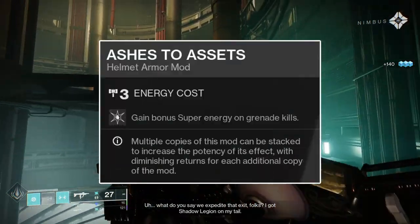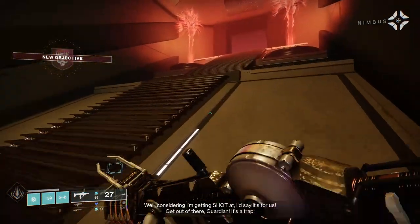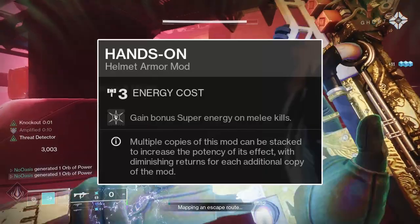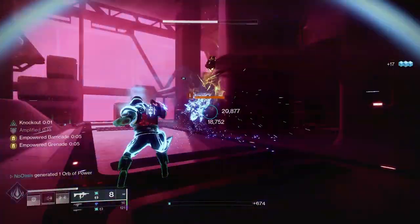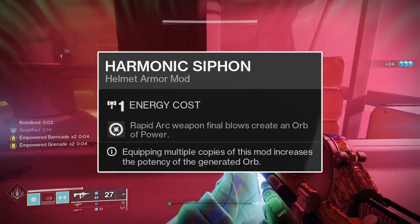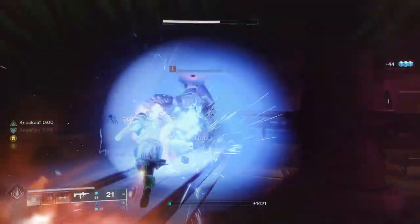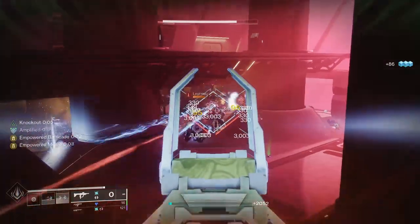To go in depth with the armor build, I'll first go over the helmet mods. Ashes to Assets will give you extra super energy upon getting kills with your grenades, helping your super's uptime. Hands On does the same but grants extra super energy on powered melee kills instead. I'm not 100% sure if this works with the unpowered melee while Knockout is active, but in my time using this build it feels like it does — let me know in the comments. Lastly, Harmonic Syphon will summon an Orb of Power upon getting multi-kills with any arc weapon, which will happen often so long as you're running arc weapons. As alternatives, it's fine to swap Ashes to Assets, Hands On, or both in favor of Ammo Finders if you feel you need them.